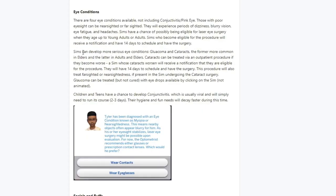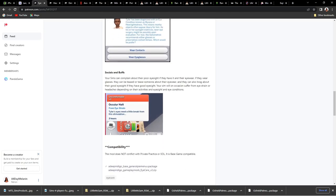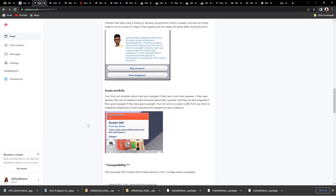Sims have a chance of being eligible for laser eye surgery when they age up to young adult or adult. Sims can develop more serious eye conditions like glaucoma and cataracts — they will have 14 days to schedule and have surgery. Children and teens have a chance to develop conjunctivitis, which is usually viral and will simply need to run its course for about two to three days, with hygiene and fun needs decaying faster during this time. If you want this mod, it'll be down below in the description box.